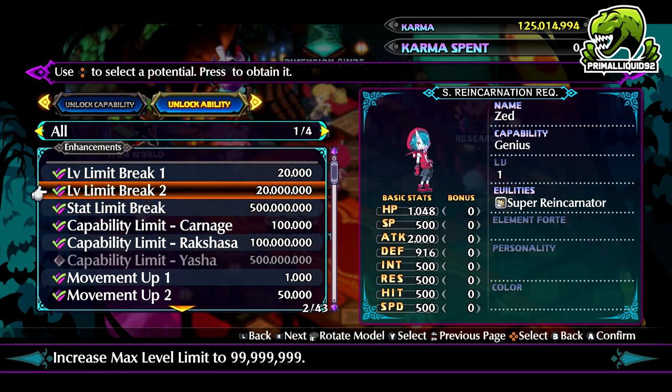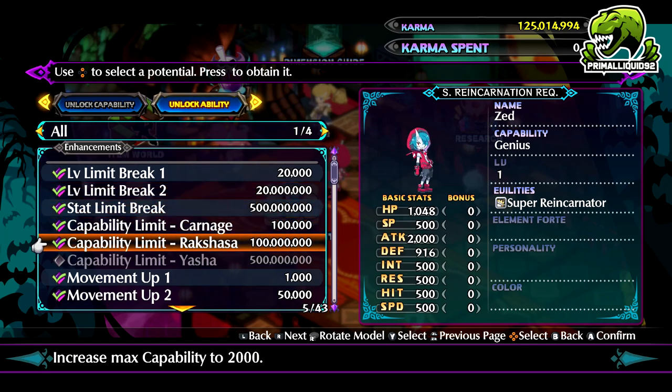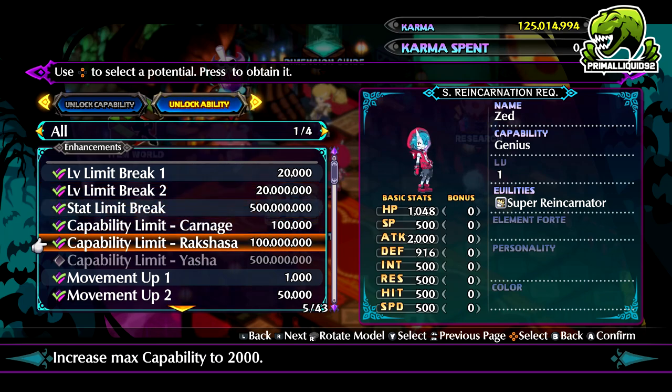Now these are very expensive. You need 20 million Karma for the Level Limit Break, and you also need 100 million for the Max Capability one. In terms of priority, definitely get Max Level first, because the higher your level when reincarnating the more Karma you will earn. By unlocking this first it means you will unlock the Rooksosha one even quicker.